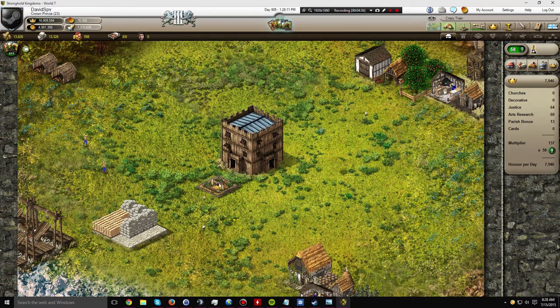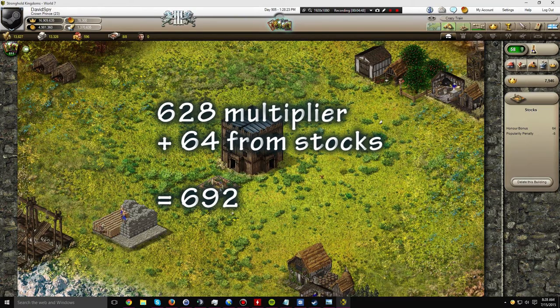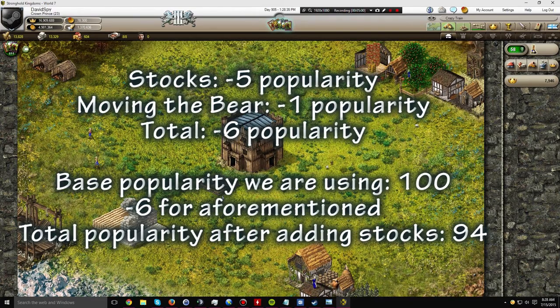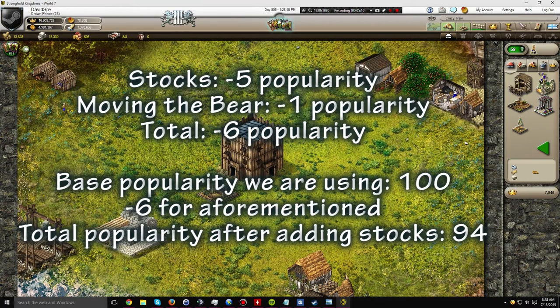Now we're going to add the stocks to that. The stocks are producing an honor bonus of 64. So we have that base deco 628 plus the 64, resulting in 692. And then we have to subtract 6 popularity from that, because that's what the stocks is costing us — placing it in the village and supplanting the dancing bear. Instead of having the dancing bear giving 6 popularity, we're down to 5. So that's where the minus 6 comes from.